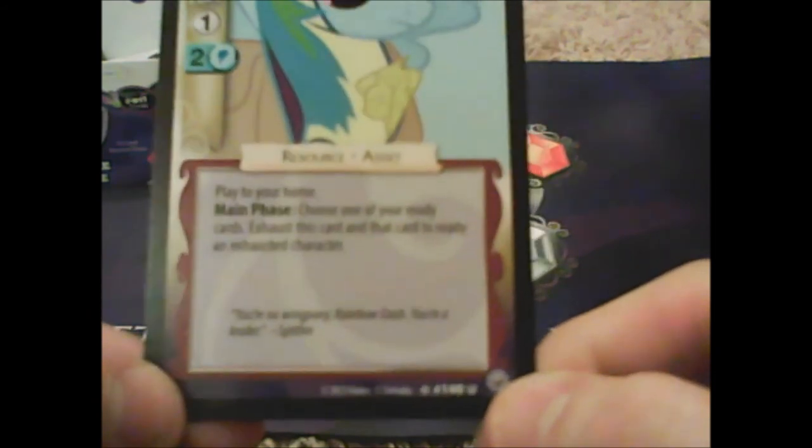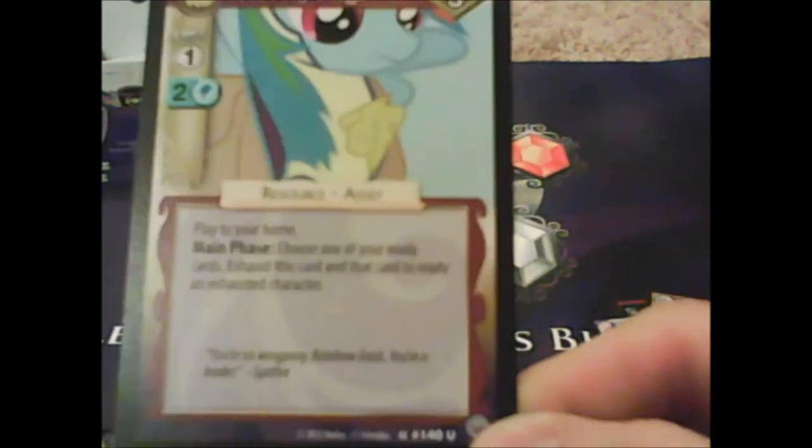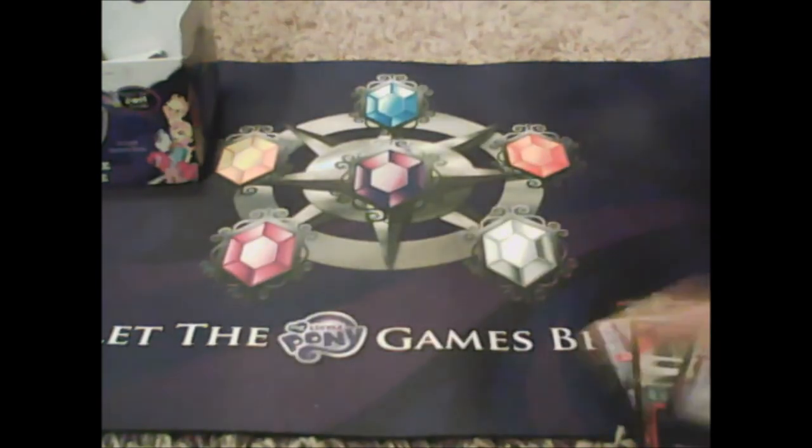Wait, let me re-read it: 'choose one of your ready cards, exhaust this card and that card to ready an exhausted character.' So you exhaust this and another one to ready another one — that doesn't seem that great, but I might be wrong. Prove me wrong, whoop my butt with that deck.